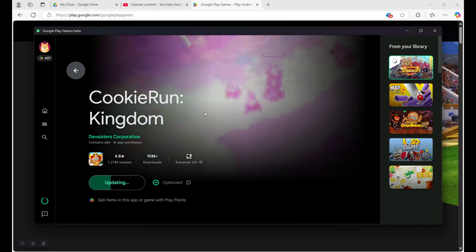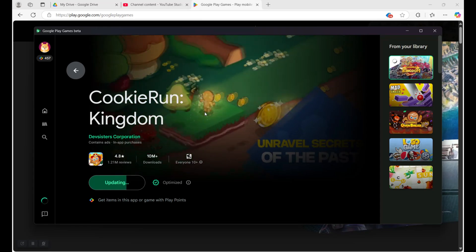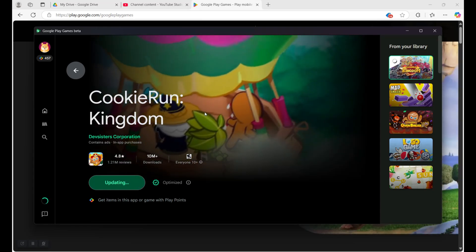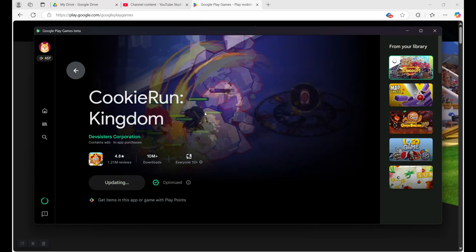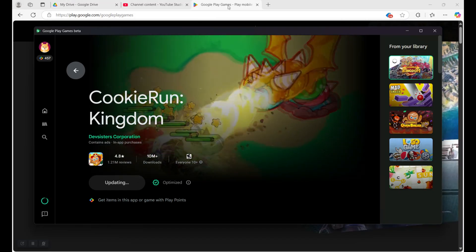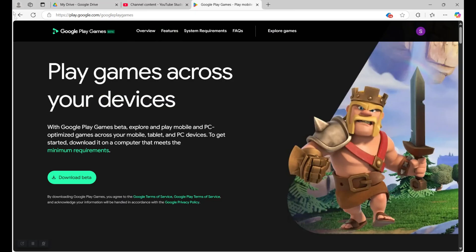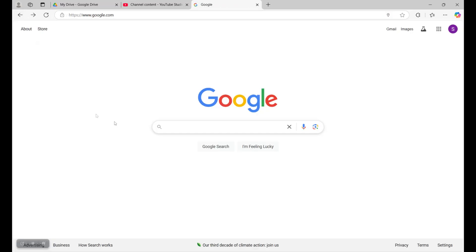That's how you download Cookie Run Kingdom on PC — that is the alternative way. The first video I made was the first simple way to do it; this is the second way to have the game on your computer. It's so simple. A lot of people missed out or didn't know how to do it, and some of you are having problems. I do get that some of your PCs aren't supporting Windows 11, which makes sense.